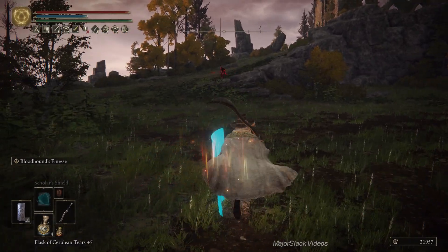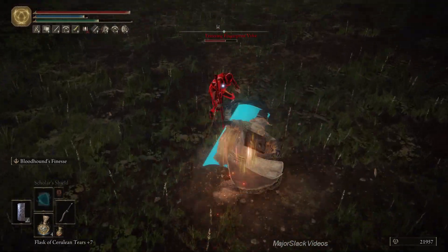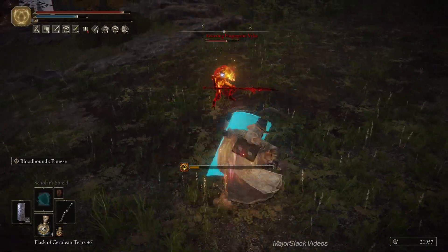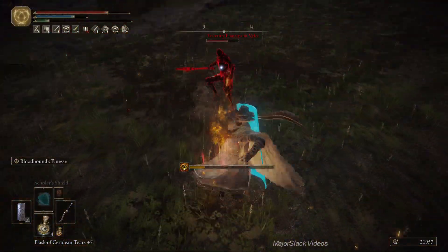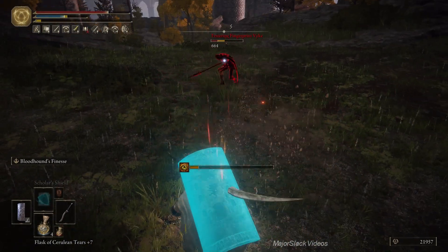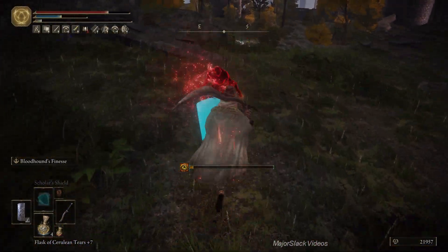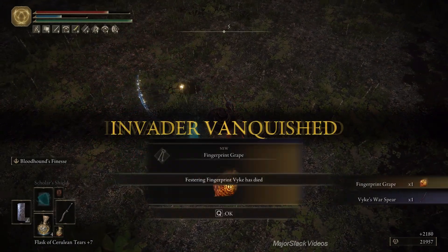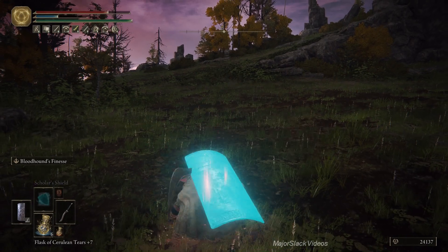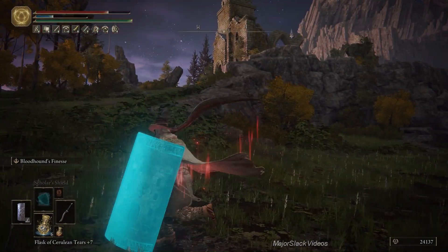Okay, we're ready. Lock on, shield up. Got him — yeah! It's a tough fight. Don't do the follow-up strong attack because it will always miss and leave you wide open. Just do the Bloodhound's Finesse, back off, keep that shield up, read his plays — and he should be okay.